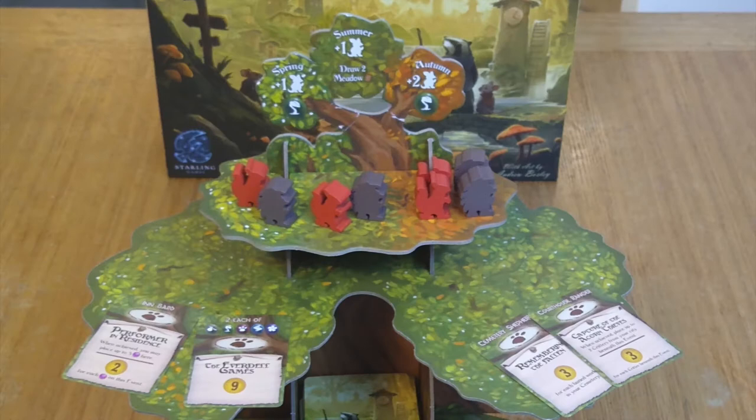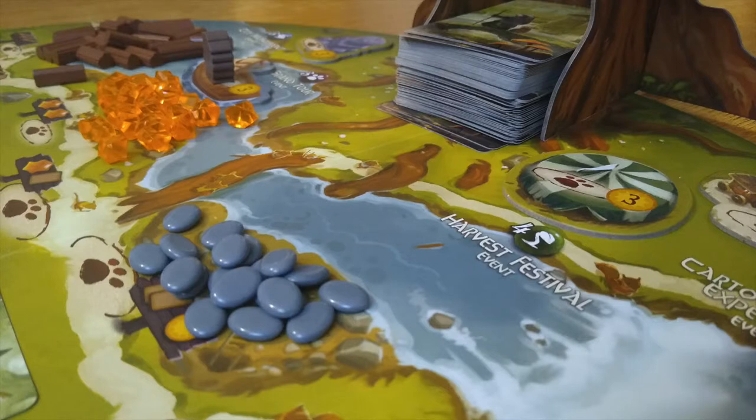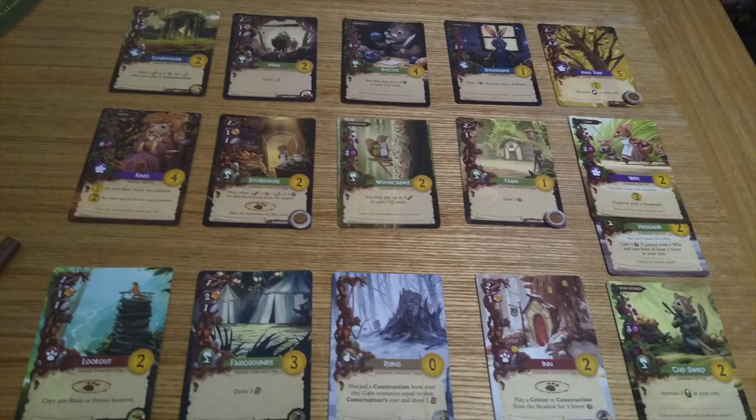The game is broken into four seasons, each of which add more workers and give players resources from their built cards, except for summer, when the weather is much too nice for working. The whole thing makes for a calm, slow building game that tends to take about 40 minutes, and leaves you with a cool little forest town, win or lose.